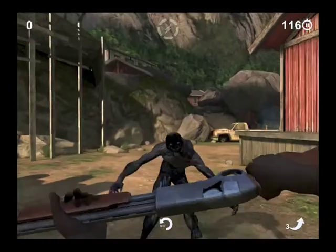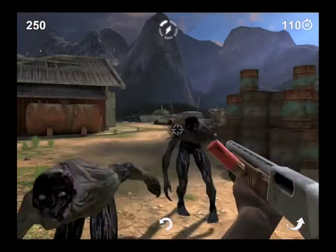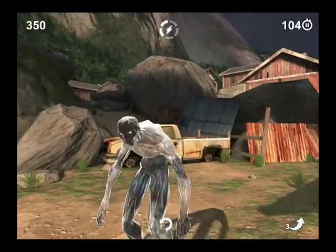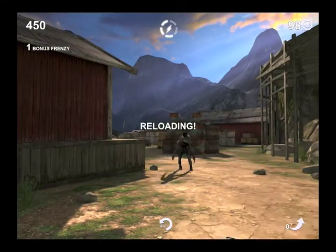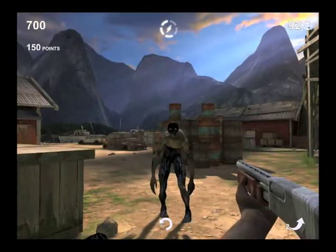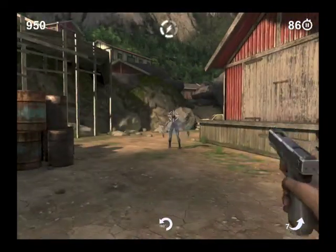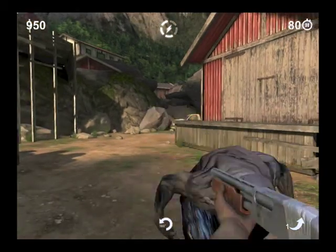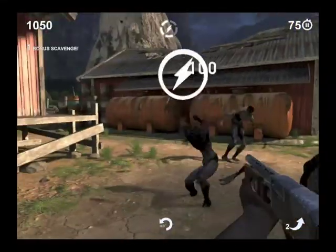I'll just start taking out some enemies and explain the controls as I go. The basic idea is you tap the screen with two fingers and the bullet flies towards whatever point is directly between those two taps. It works pretty well and allows you to make accurate shots quickly and in quick succession. To move, you just tap wherever you want to go and your character navigates there automatically with automatic pathfinding around enemies and obstacles.